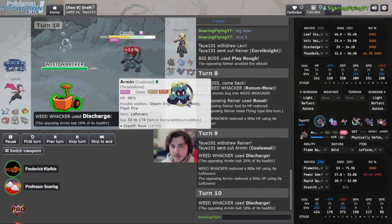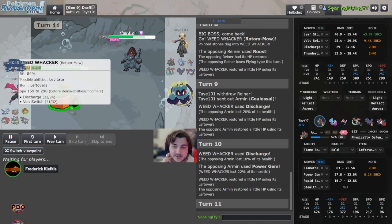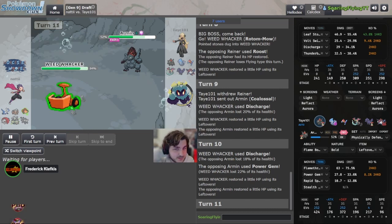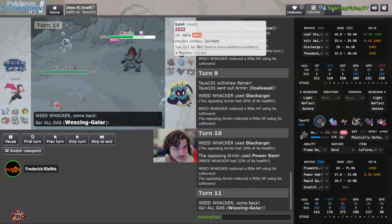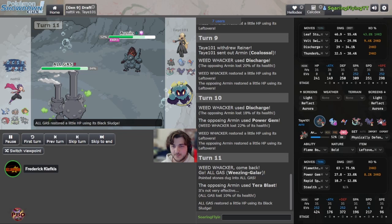You want the Mabosstiff to come in and click Moss for free — you do not want another Discharge here. This is aggressive. Power Gem isn't doing much. It's just going for damage on the Rotom, which is fine. But with Leftovers it's like — is it really worth it? Chip is chip, but Power Gem with Leftovers recovery — I'm not feeling it. It's a tough spot for both sides. Now we've seen Tera Blast from Coalossal — so we've now seen three moves.